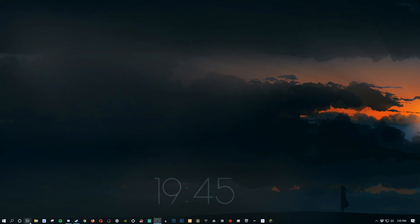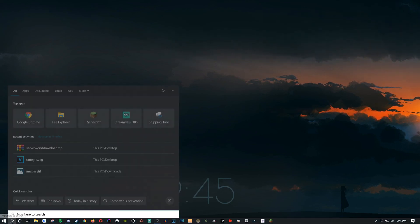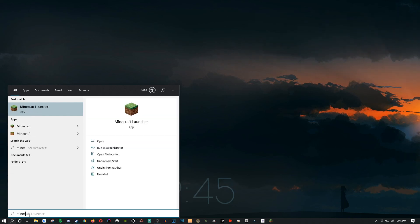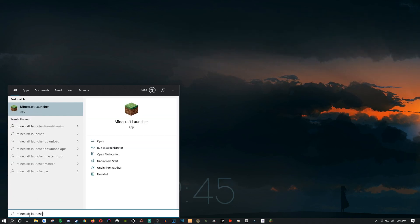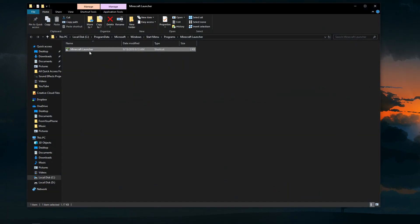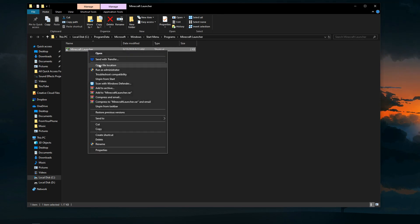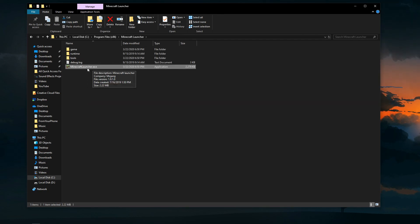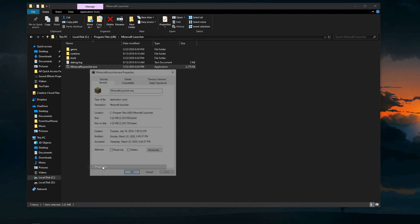First, what you're going to have to do is revert your Minecraft launcher to the old version. Type 'Minecraft launcher' into the Windows 10 search, go to 'Open file location,' then do the same again — open file location — and on the Minecraft launcher .exe go down to Properties.